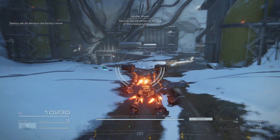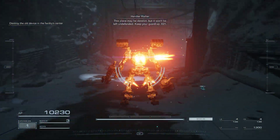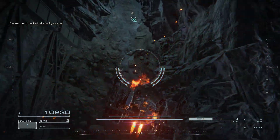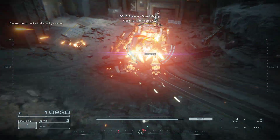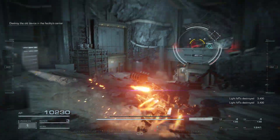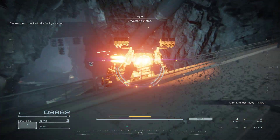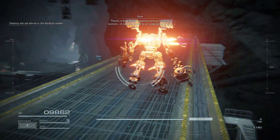Destroy the old sensor at the end of the underground tunnel. This place may be derelict, but it won't be left undefended. Keep your guard up, 621. Code 1-5, unaffiliated AC. There's a faint coral response coming from the bottom — it must be linked to an underground vein.